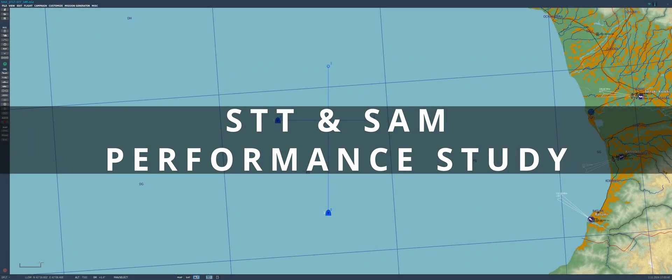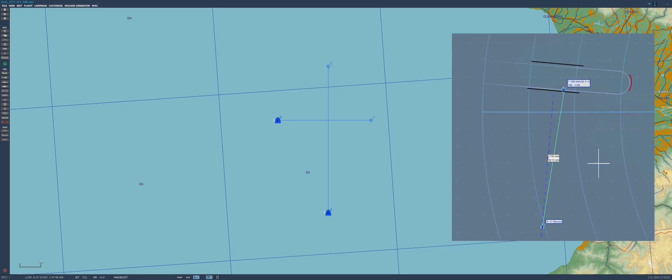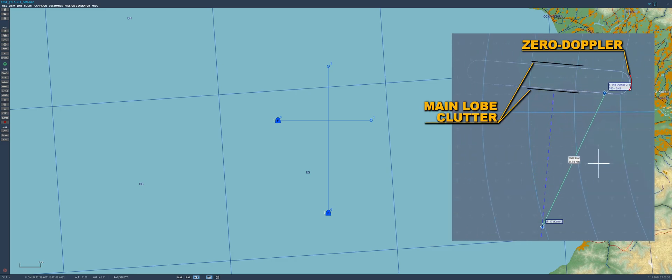STT and SAM Performance Study. Given the points just raised, why would anyone use STT over SAM? Simply put, STT is in theory more reliable and accurate and therefore gives your missile the best chance to connect.